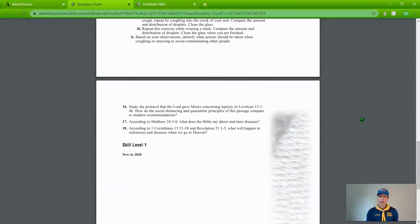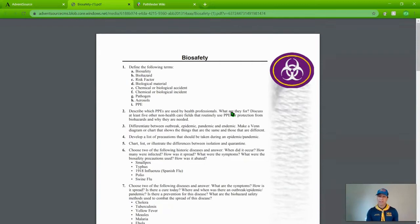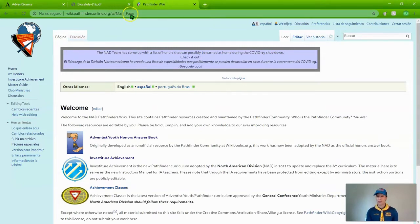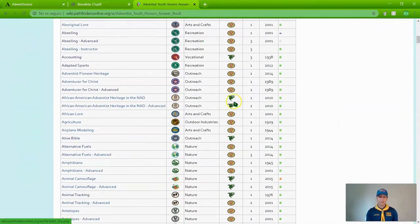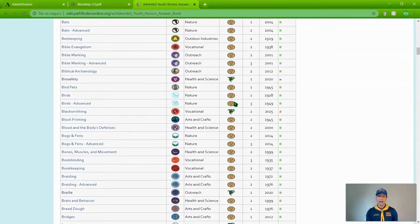There are a total of 18 requirements for this new honor. It is skill level one, which means that all Pathfinders, from friend to guide, can go ahead and complete it. The second place, as I mentioned, is the Pathfinder wiki. You can put that in your browser as well, go to the honors answer book, find the requirements there. The list is alphabetical, and here we are — Biosafety.